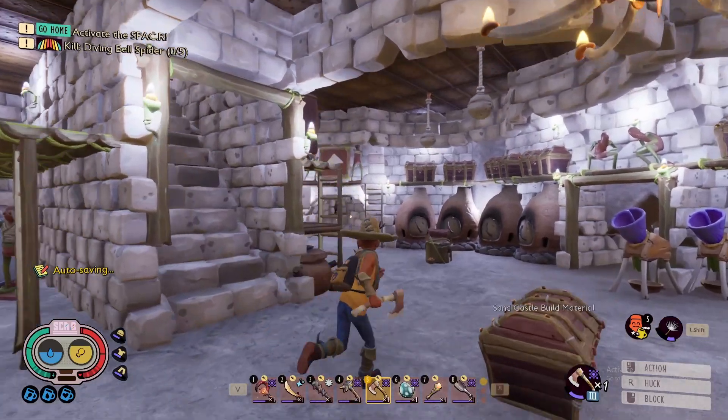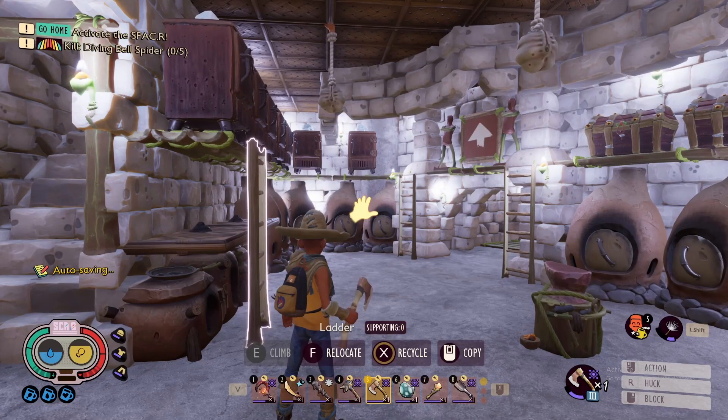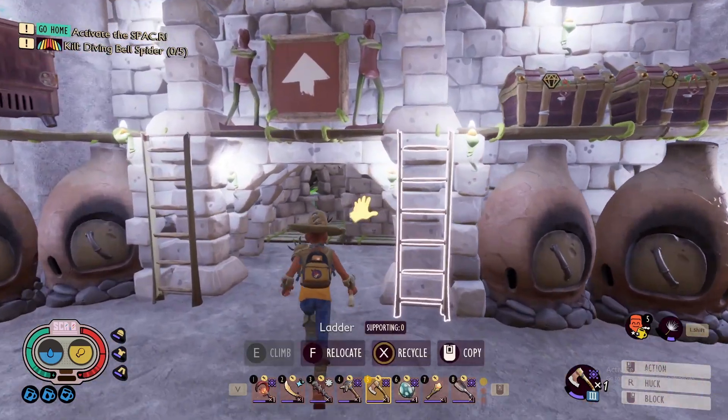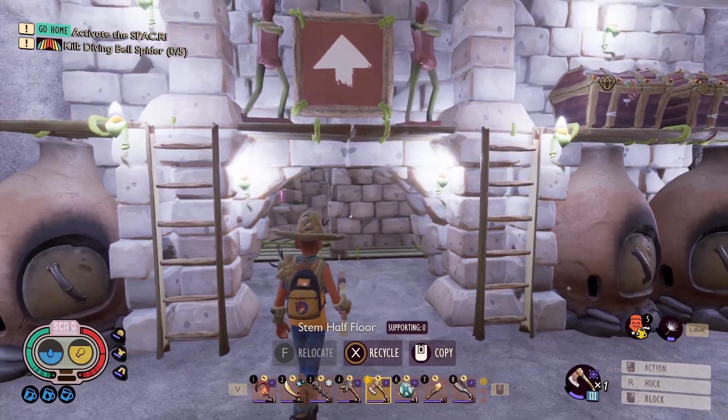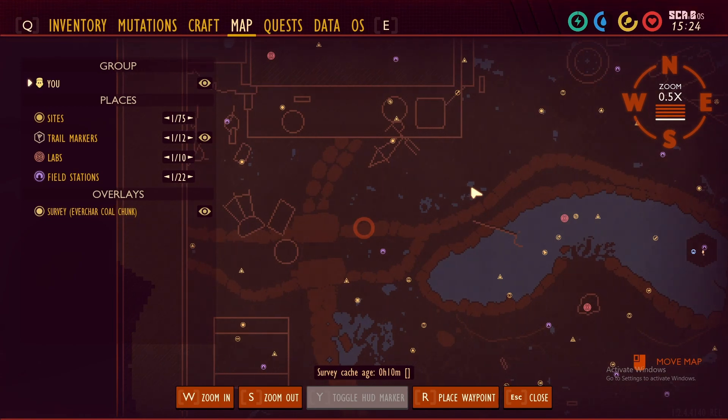The Bubble Helmet is absolutely not necessary, but you will be going in the pond around the Stump, so you're underwater a decent amount and it saves you from going up and down. I'm going to head over to the Grille first and get the EverChar there, and then we'll move on to Rust and Clay.